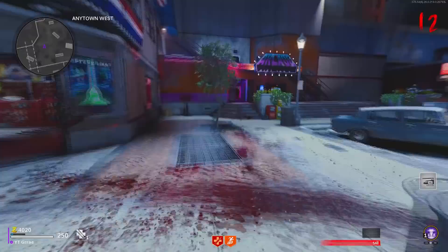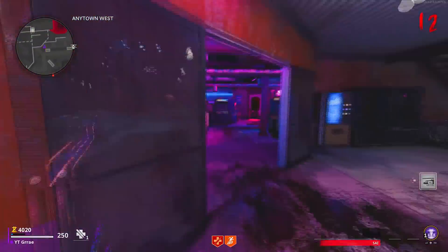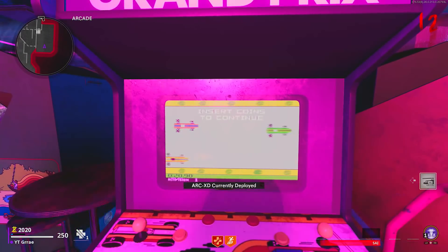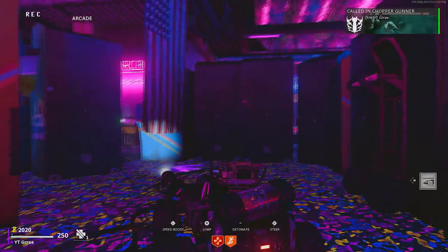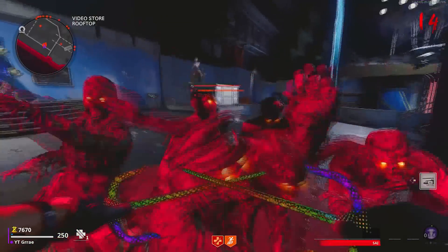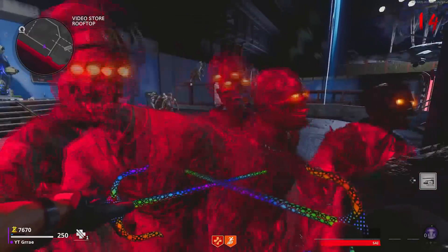The timing is a little bit tricky so I'm going to show you guys again exactly how I do it. Go to the Grand Prix machine and the second that it takes the points away from your total points, use the chopper gunner and you will be put into the RCXD after pulling out the chopper gunner.